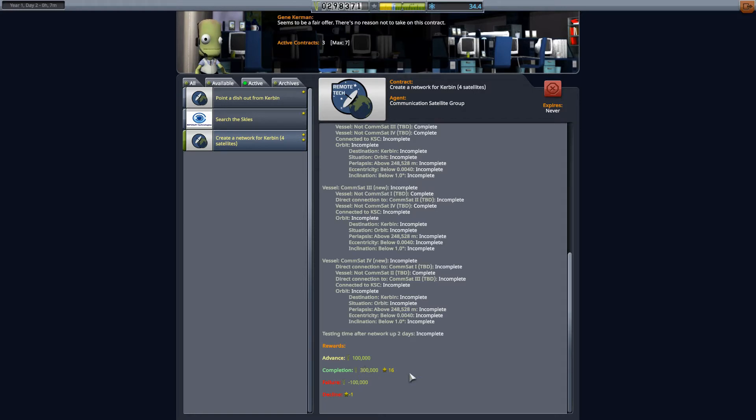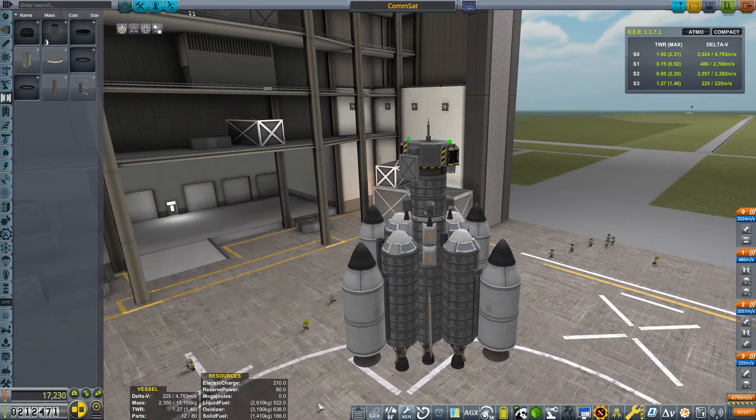I will meet you in the VAB to show you possibly one of the ugliest rockets you have ever seen. Yes, here it is — one of the ugliest and most cumbersome rockets I think I've certainly ever put together. But it should work. Just. That's the plan anyway — it's worked in testing. I've had to actually upgrade the VAB because to make sure this works, it's actually 80 parts.